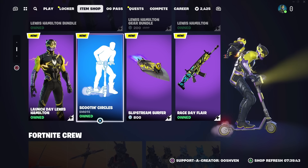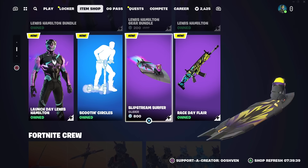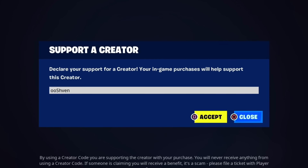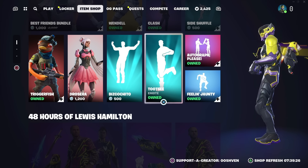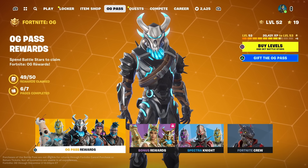The item shop is lit. If you're planning on copying anything regardless on your own and you'd like to support me, consider using code 007 — I am an Epic partner. If you take two seconds out of your day to support me I really do appreciate it. Definitely leave a comment down below if you do support me.